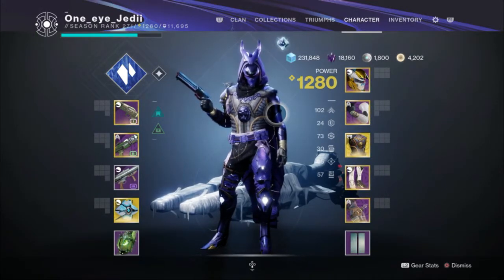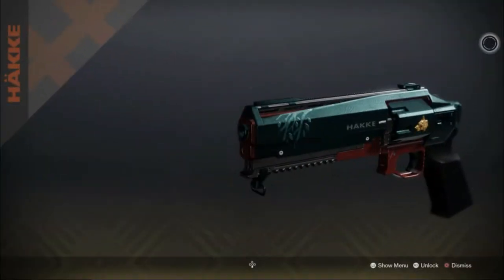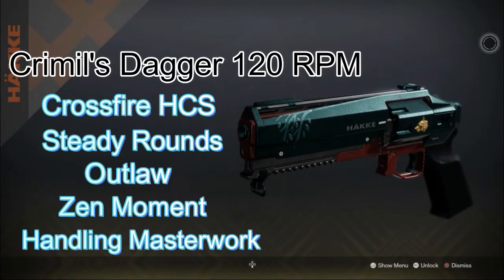I played almost 50 games with this loadout. First off, we have the Kremil's Dagger — a legendary 120 RPM hand cannon. The perks for it are Crossfire Hand Cannon Sight, Steady Rounds, Outlaw, and Zen Moment, with a Handling masterwork.